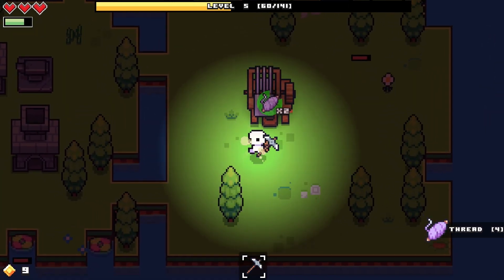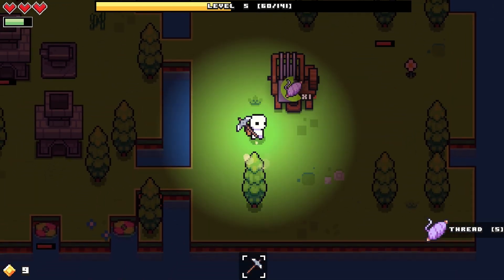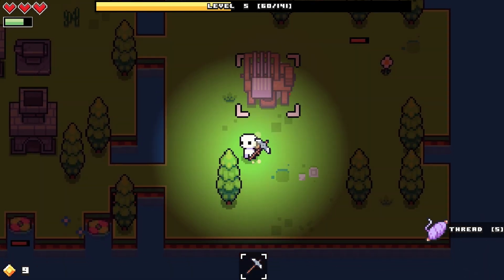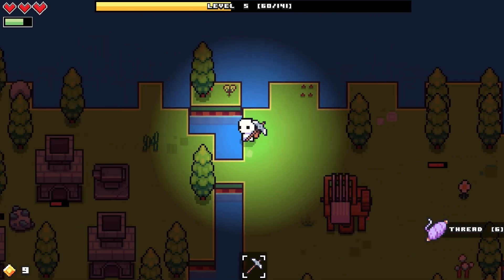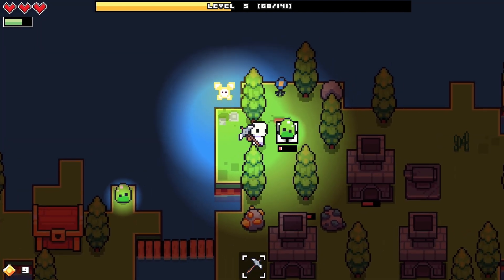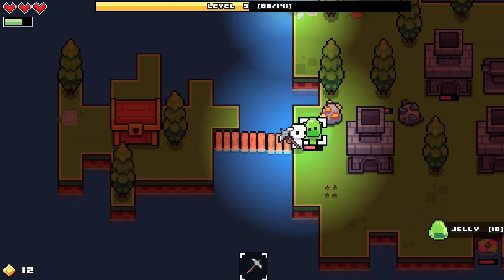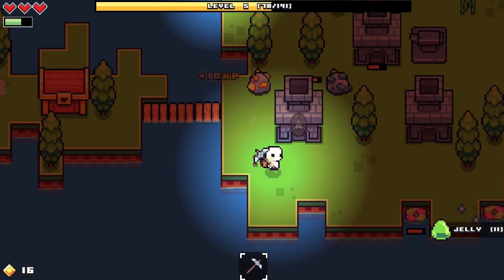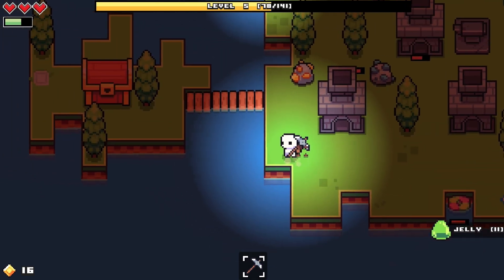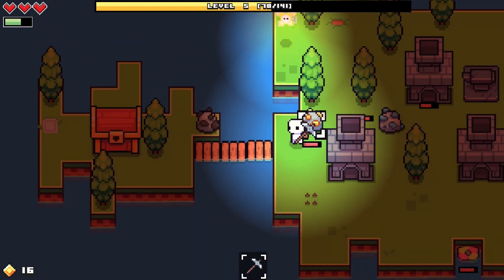One more thread - the final thread - and boom! What's next on our agenda? Killing the slime, I'm all for that. Oh god, he's jumping - kill it! It's funny how you can run right into a slime and it doesn't hurt you, but slimes can jump on you and they hurt you - it's so weird.